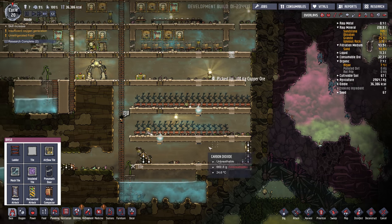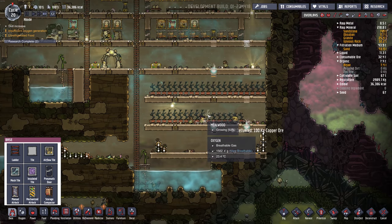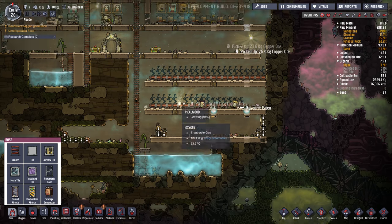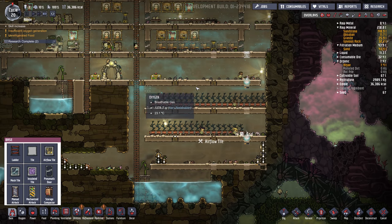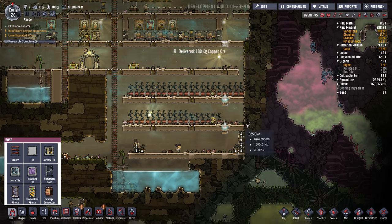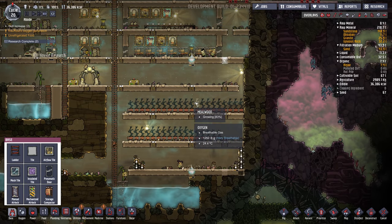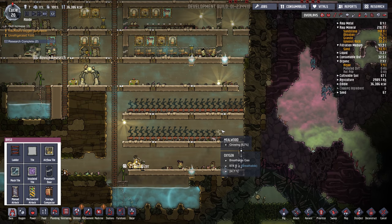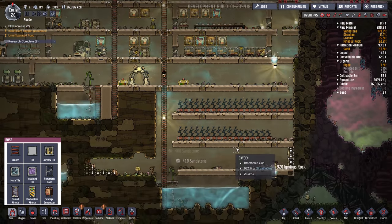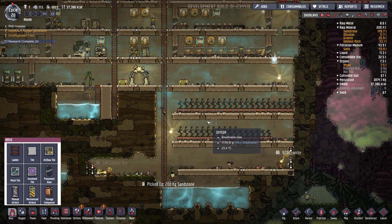In my last base, I built pressurized CO2 rooms. I took the CO2 that I had, cooled it down a bit, and stuck it in the grow rooms. That kept the meal lice at the perfect growing conditions. I like how there's no germs up here. I don't bother with any of the other food, because meal lice just works so well — it's not complicated, easy to grow, doesn't require inputs like any water or fertilizer.